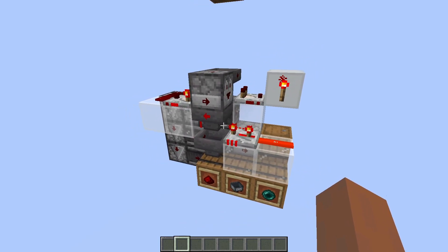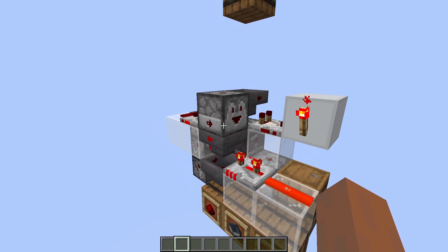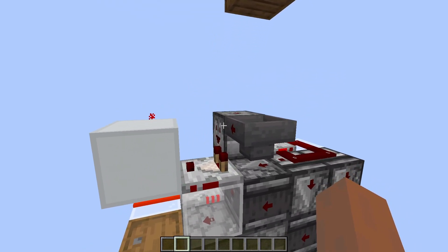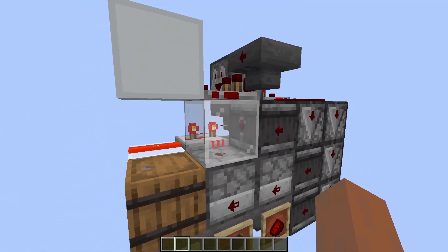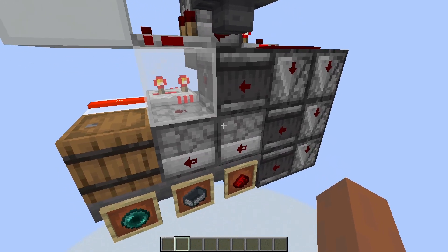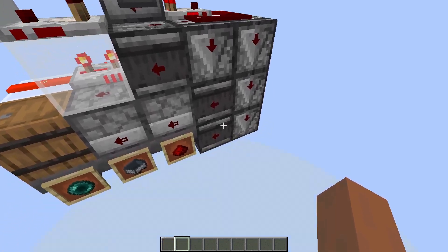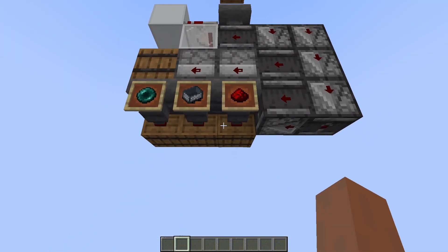Let's hop over to the other side and track how 64-stackables go through. They come in above here, go in there — as I said it doesn't change the signal strength — so it just goes down these two hoppers here, which feed into this dropper. Since we're not changing either of these, none of the observers go off and it just falls straight through this hopper and then out to the barrel on the other side.